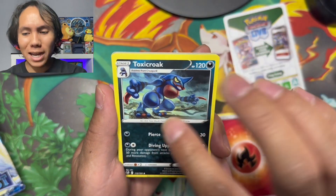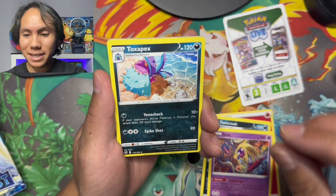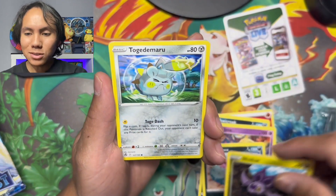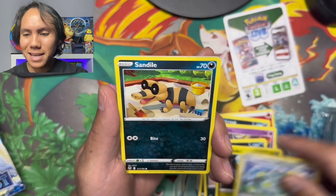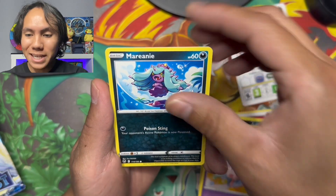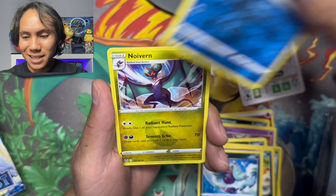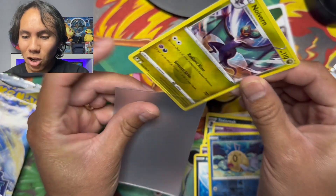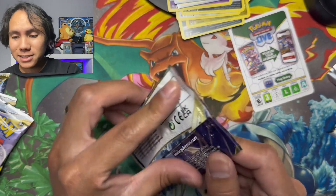We got a Toxic Croak — I like the artwork on this one. A Jynx, a Toxipex, really good Pokémon. Pokémon GO Noibat, a Togedemaru — this one is really funny, cool and funny at the same time. Sandile, Swirlix, Marill, and the holo Buizel taking a nap underwater. In the back we got a Noivern. I've gotten so used to the guaranteed holos from Scarlet and Violet.